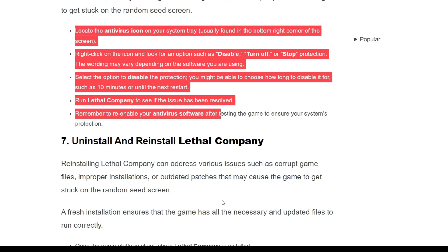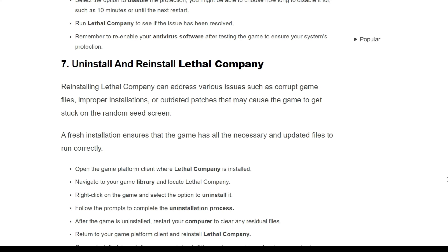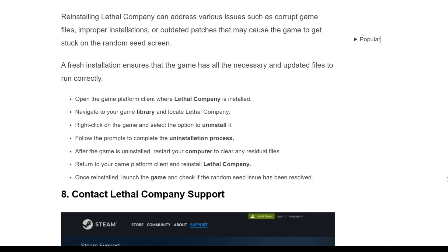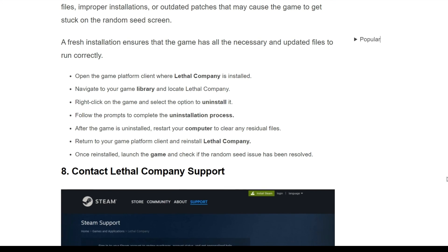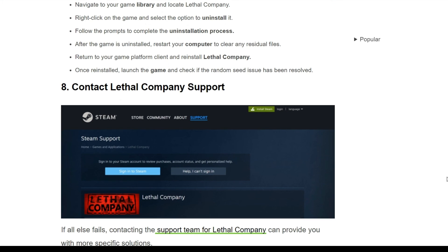The seventh solution is uninstall and reinstall Lethal Company. Reinstalling Lethal Company can address various issues such as corrupt game files, improper installation, or outdated files that may cause the game to get stuck on the random seed screen. A fresh installation ensures that the game has all necessary and updated files to run correctly. Open the platform you are using, like Steam, navigate to your game library, locate Lethal Company, and select the option to uninstall it. Follow the prompts to complete the uninstallation process. After the game is uninstalled, restart your computer to clear any residual files, then return to your game platform client and reinstall Lethal Company. Once it is installed, launch the game and check if the random seed issue has been resolved.